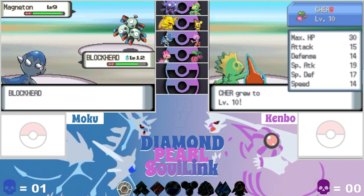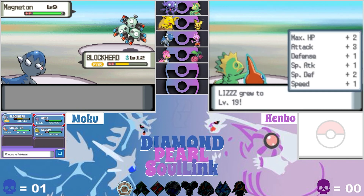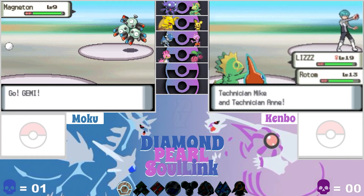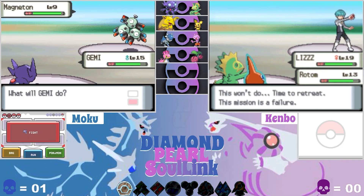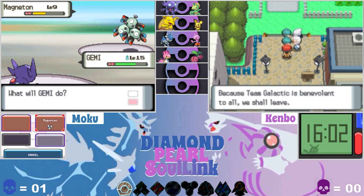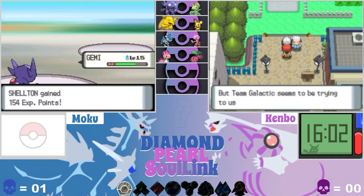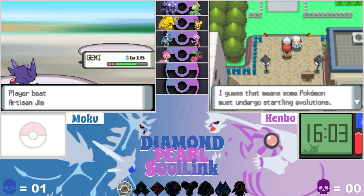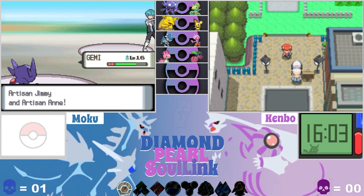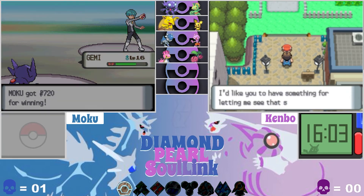I killed Grimer, so now it's one-on-one. Oh, he paralyzed me. I'll go to Jimmy — I need something to damage Steel types. So this is our first look at the evil team of this game — Team Galactic. If you look closely at the layout, there's a hidden Team Galactic logo — it's a little easter egg. If you can find it, let me know where you see it. It's not that hard to find, but I hid it in there.